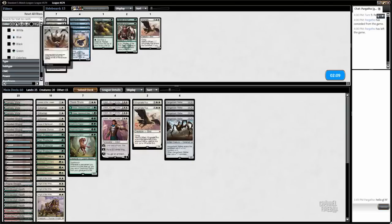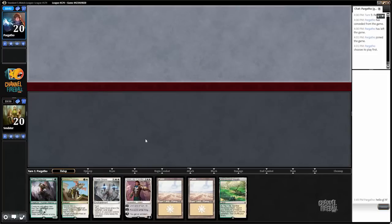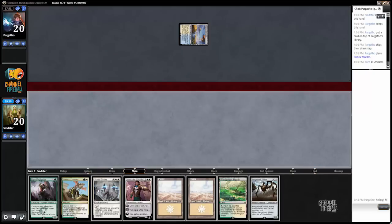The only question is I'm considering bringing in one more Surge of Righteousness. I think this looks like a good plan. All right, here we are for game three — we are on the draw with a mediocre hand. I think I am going to keep — removal spell into Gideon is pretty good, and we can just play Den Protector as a two-drop if we want to. Probably won't — it depends on how aggressive our opponent starts out. If he plays a turn two Jace I probably will play it.